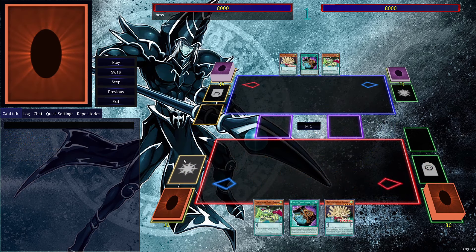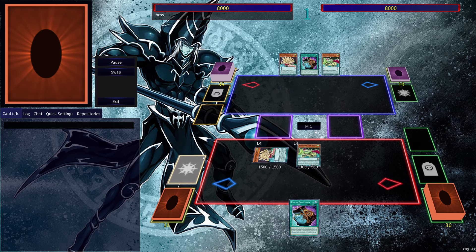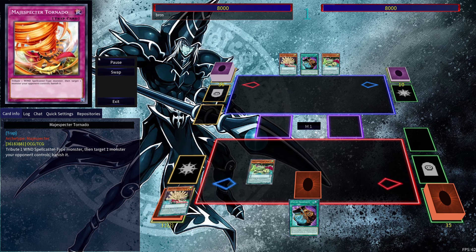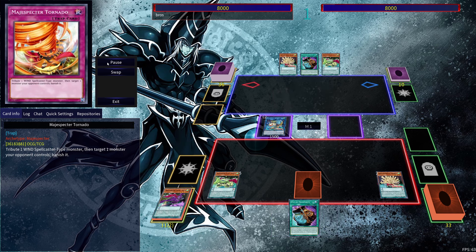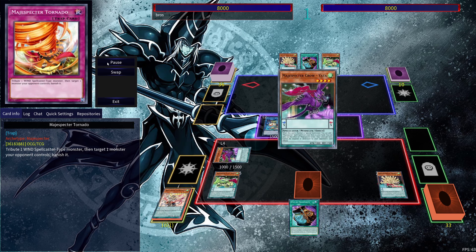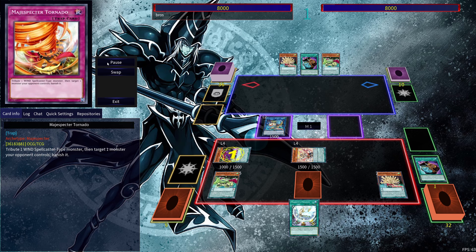This next two-and-a-half card combo uses Ogama and Porcupine. We normal summon Ogama, special summon Porcupine, use Ogama's effect to get Tornado, link into New, do the same thing as before, set our scales, pendulum summon, and search out the field spell. Going over these different combinations helps you understand which combos you want to go into.